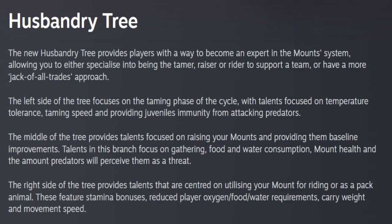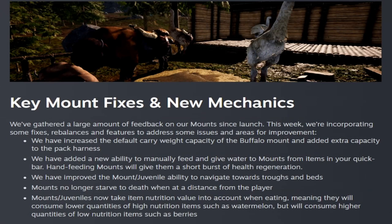The middle of the tree provides talents focused on raising your mounts and providing baseline improvements, including gathering food and water consumption, mount health, and how much predators perceive them as a threat. The right side provides talents centered on utilizing your mount for riding or as a pack animal, featuring stamina bonuses, reduced player oxygen, food and water requirements, carry weight, and movement speed.